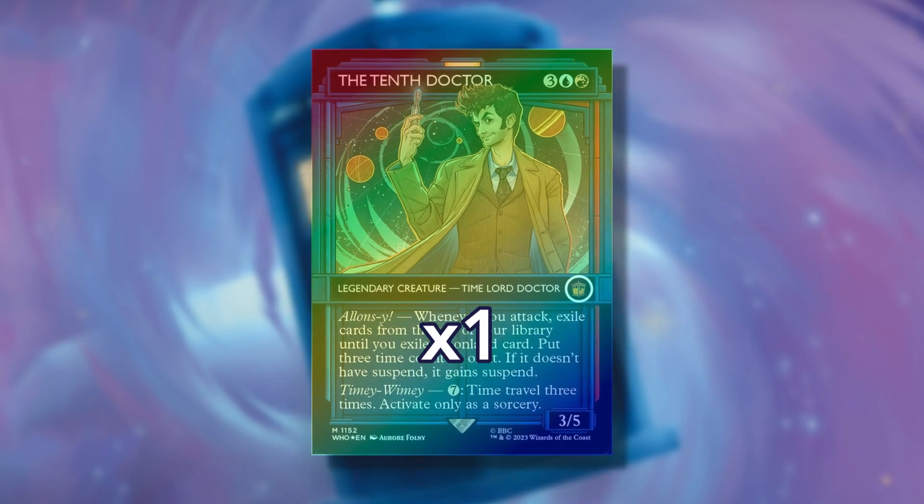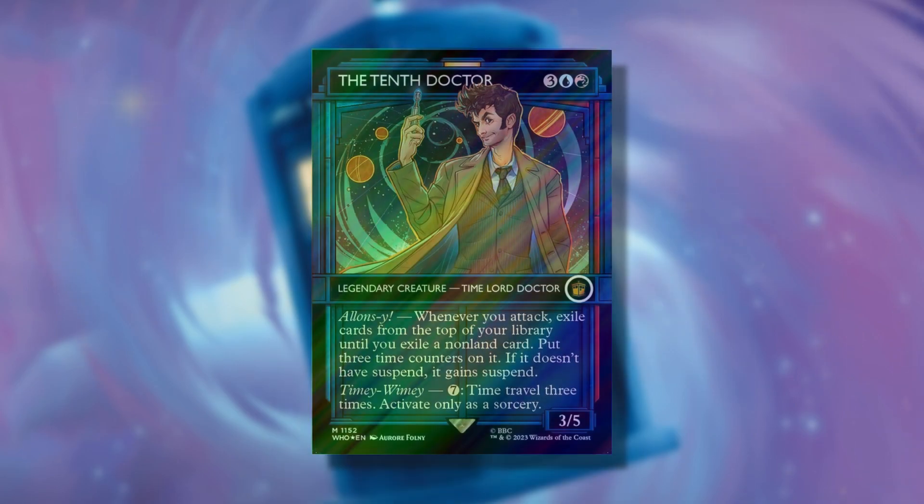The TARDIS showcase versions are only found in collector booster packs. In the 15th slot, you'll find one traditional foil TARDIS showcase variant. These are the same cards and odds as the previous slot, however 1 in 10 boosters will feature a Surge foil version, with a 10% chance.